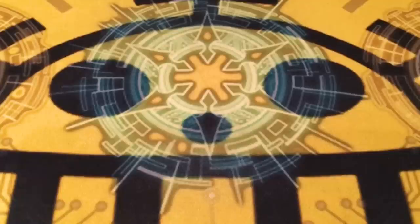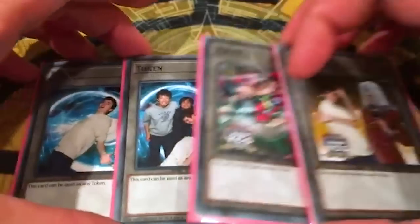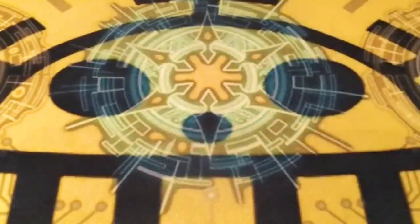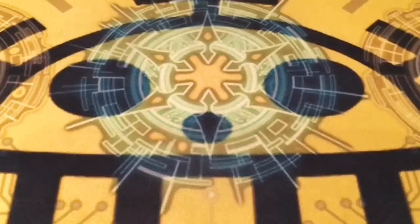Like, comment, subscribe for some more low quality content. I'm not using this in a game because I have an actual deck. If you don't want to shell out seventeen dollars for Cecilias, you can always grab these tokens instead. If you send me thirty dollars I'll give you one of these tokens autographed by your favorite Neo Nectar player on the face of the planet. Like, comment, subscribe - peace out y'all.